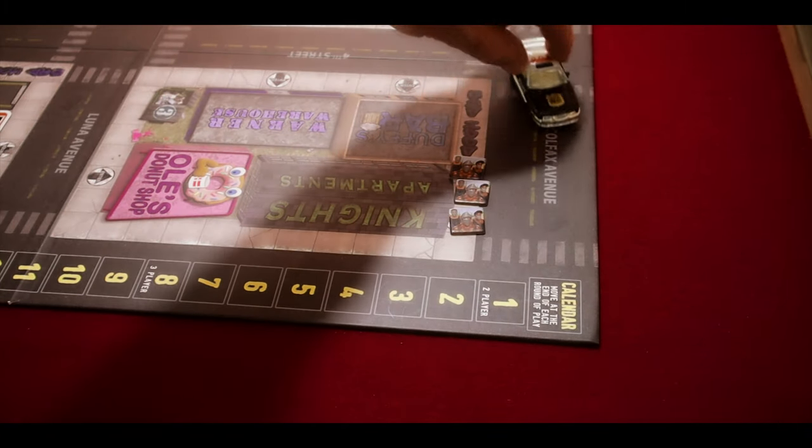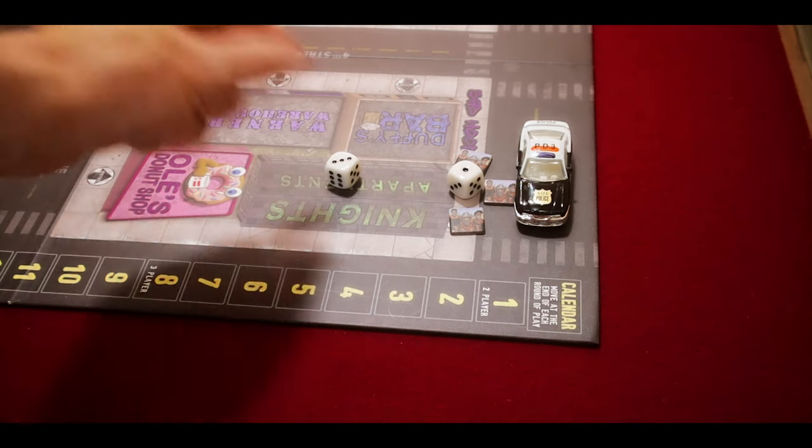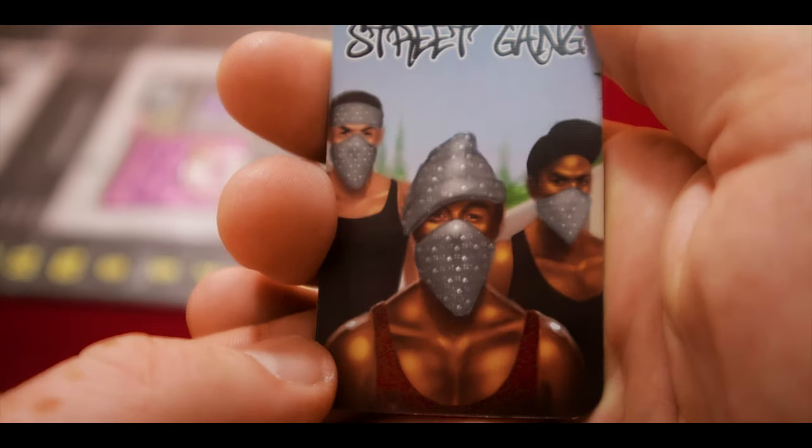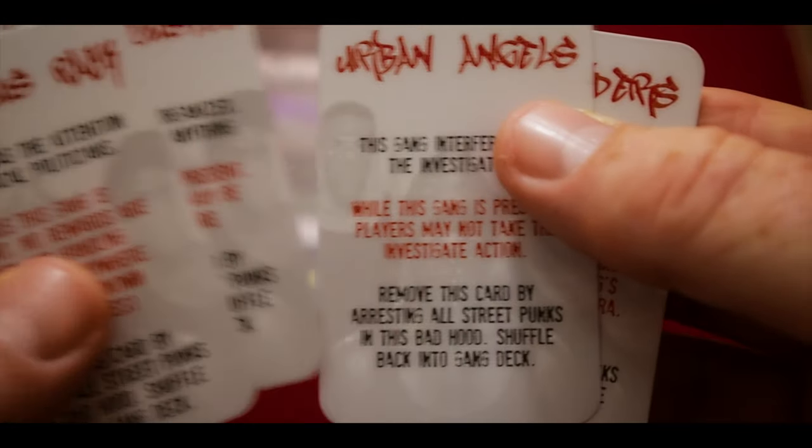The second action is making arrests. Throughout the game street punks hang about on corners, and if you let them get out of control they form street gangs, which is a real problem. You roll dice to make an arrest, adding dice for each patrol officer discarded from the bad hood, every police car in the same street, and donuts spent. The target number equals the number of street punks present.